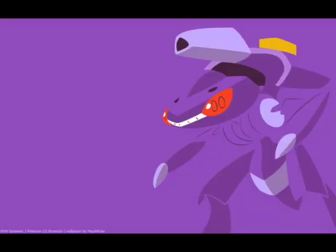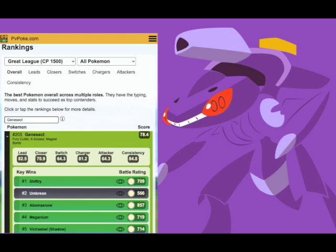Over to PvPoke to see how Genesect does in the PvP meta. In the Great League, to get a Genesect in the Great League you could only get it through Special Research — there were two events where Genesect was available in research, and that was the only time you could get it under 1,500. So through these new raids you will not be able to get Genesect under 1,500. But Genesect in the Great League is mostly there to stop Grass and Dark types, and it also has play against Psychics. You see some hard wins against Shiftry, Umbreon, Abomasnow, Meganium, and everyone's favorite Grasshole lineup, Victrebell.